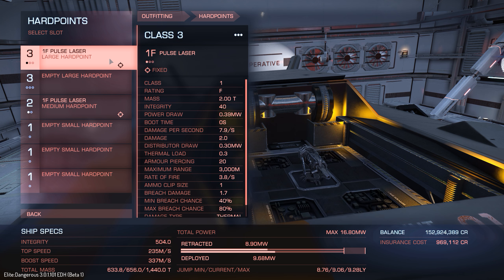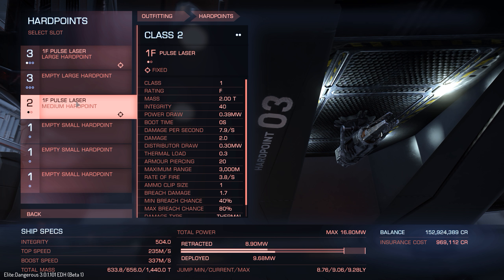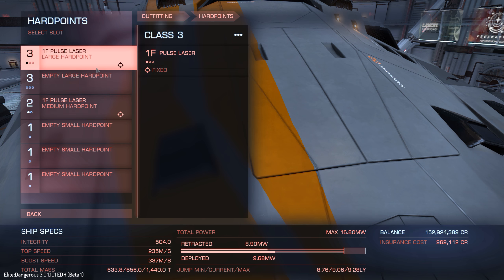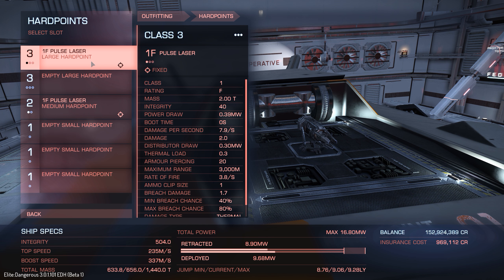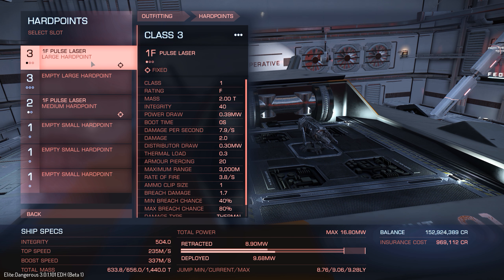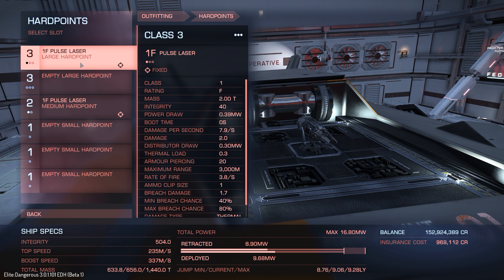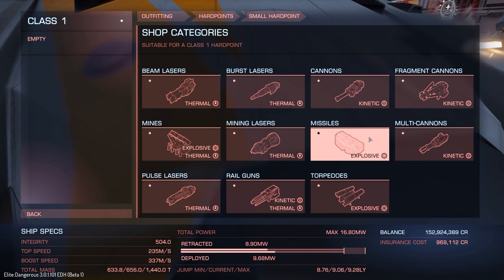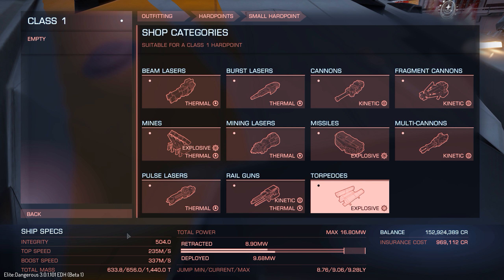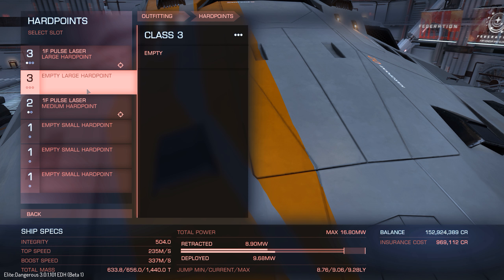On the outfitting — hardpoints, the all-important hardpoints. We have 2 large, 1 medium, 3 small. Considering this was supposed to be an anti-Thargoid ship — or that's how it was sold originally, though it doesn't mention that in the current description — you can only get 3 anti-Thargoid weapons on here. That might be an issue for some people, or it might be enough. Just something to consider.